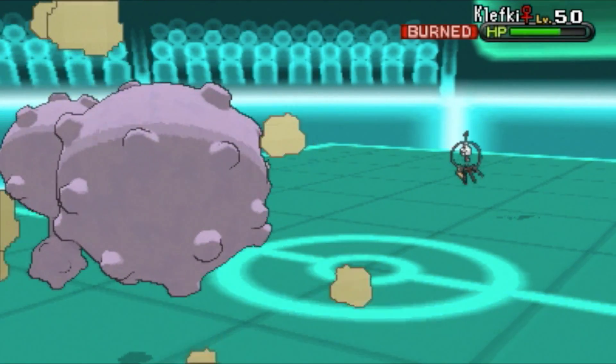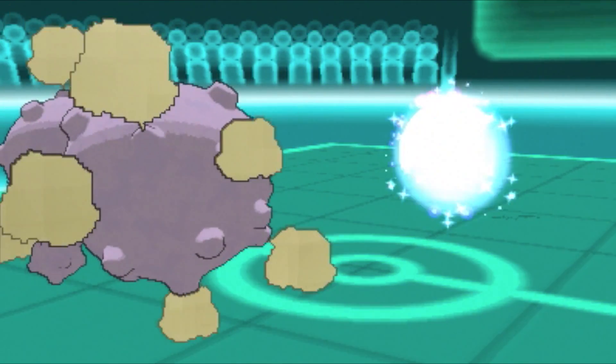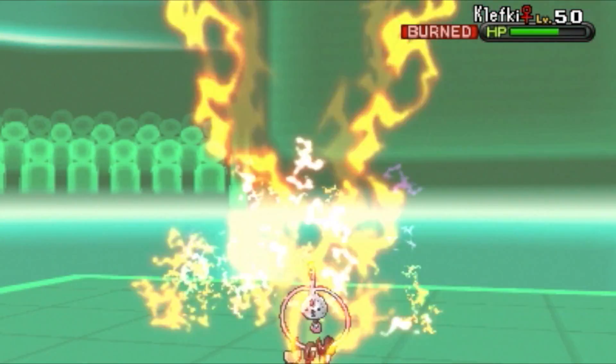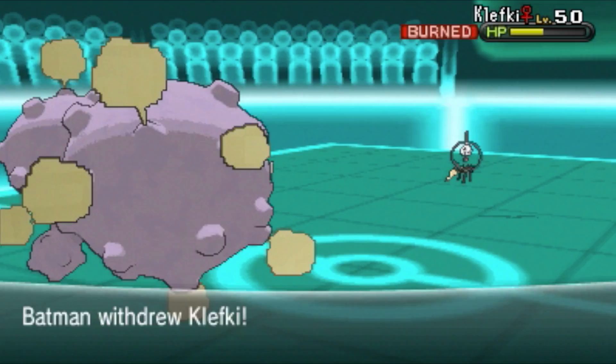I can out-stall this Klefki, so I'm just gonna hit it with some more Thunderbolts — Sludge Bomb obviously does not affect it. He's setting up Light Screen and Reflect, so I need to stall even more. He's probably gonna switch soon because he's running out of moves to do. I'm just waiting to see what he switches into.